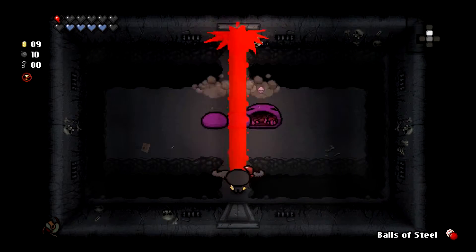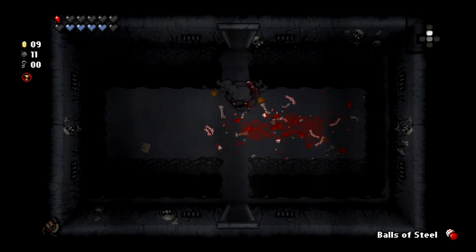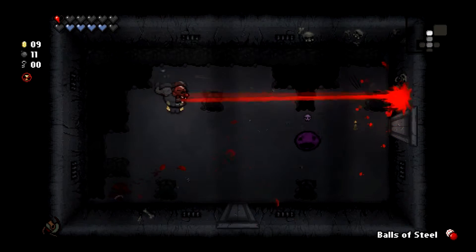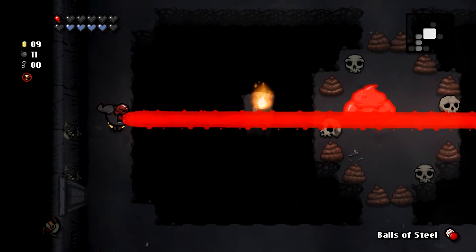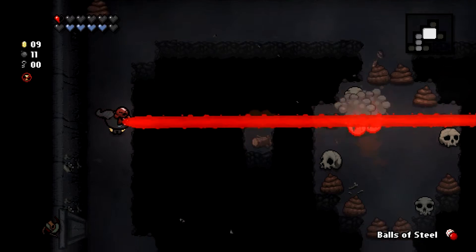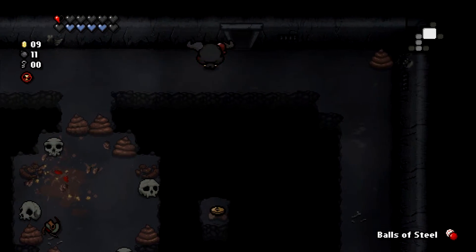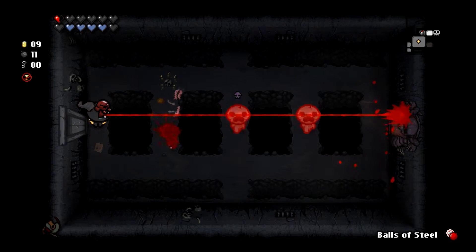I still have Balls of Steel and we're still full health, so I have no need for anything — kind of sad and kind of funny. I would like keys, money, and stop giving me bombs! I don't need them. I have a feeling you're just going to keep giving me bombs though — but not accepting them would be dumb. Nobody looks a gift horse in the mouth.